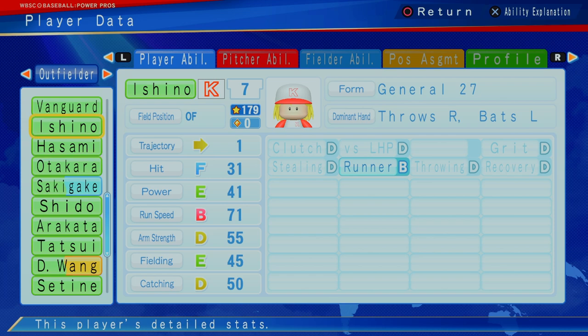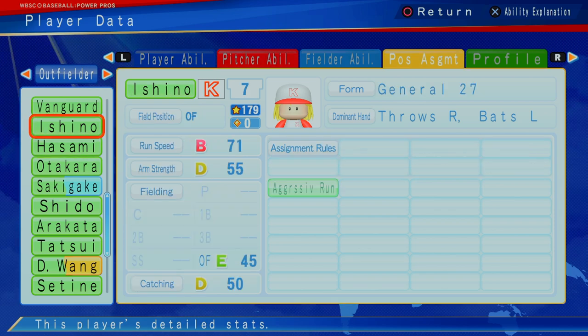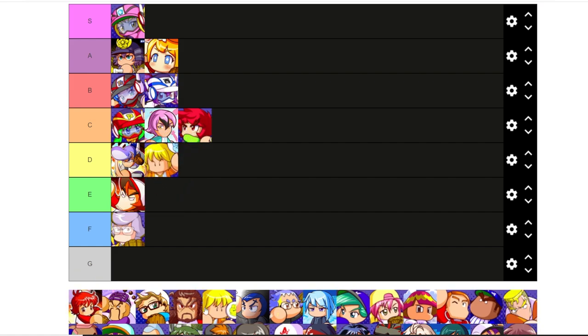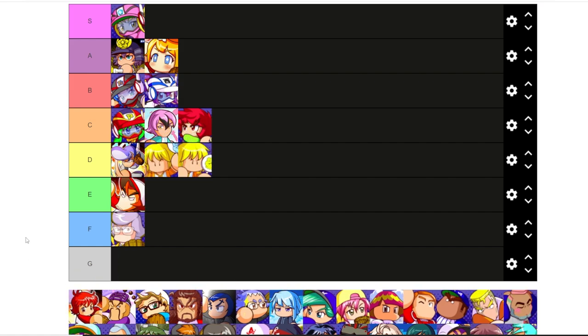Now we've got the twins, Ashino and Hasami — literally almost the exact same players. Just one point difference. B runners, can really only play the outfield. If you need runners, you can throw them both on the bench at zero cap. They can come in and maybe run for you, but they're not really someone to build your team around.